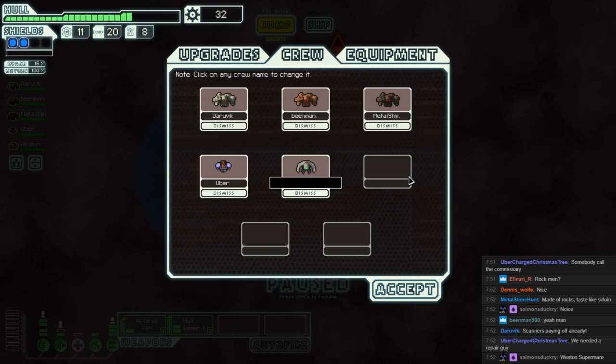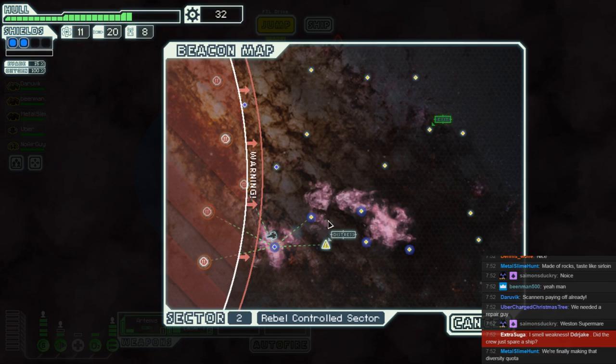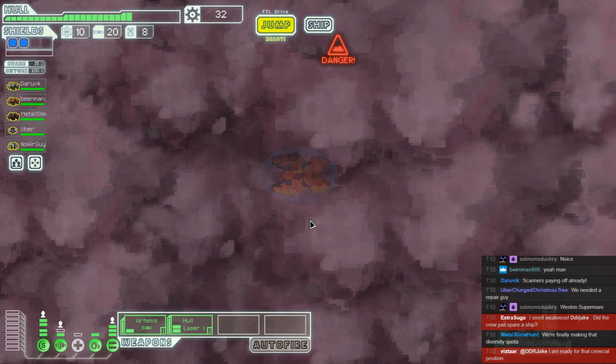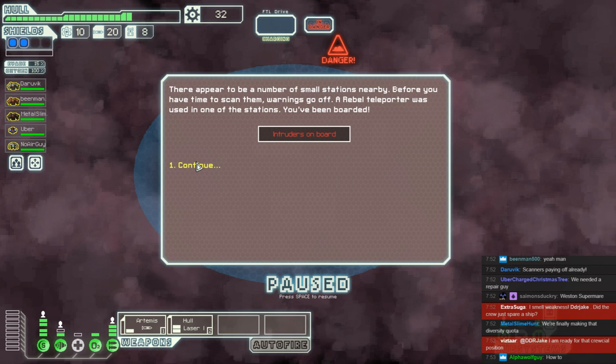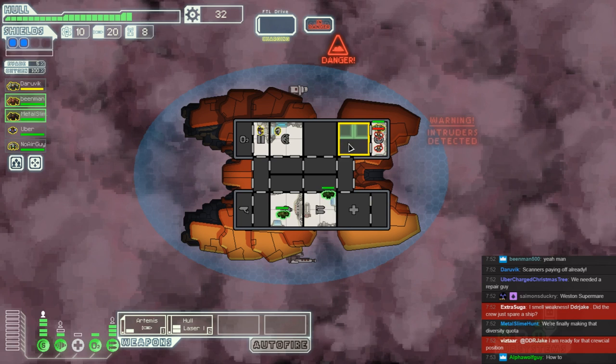If it's an Engi, I'd rather they were on the shields — something that you might have to fix really fast. Weston is a terrible name for an Engi, we need somebody a lot better. The question is who's going to join in as Weston. There we go — we're meeting the diversity quota. Somebody might need help, but we still have plenty of nebula to check out.